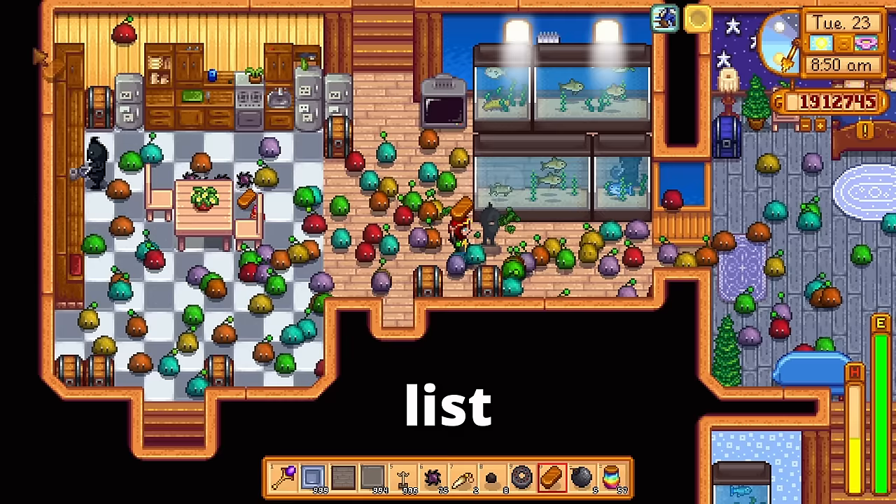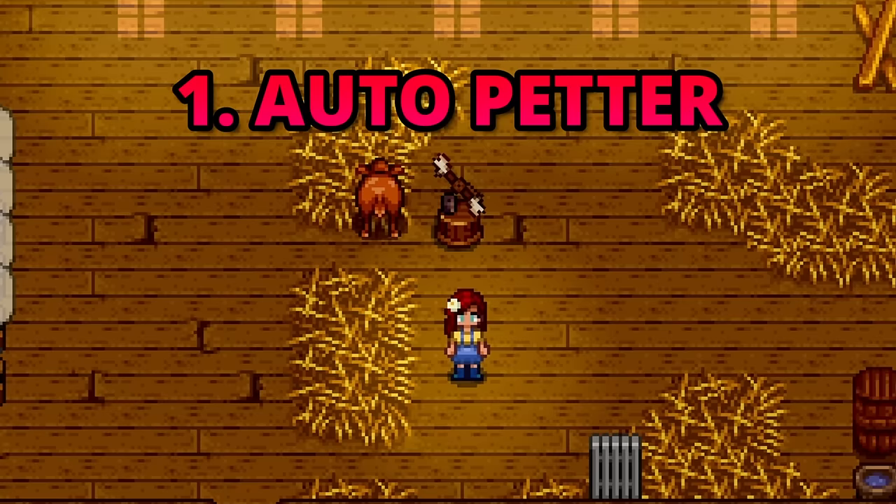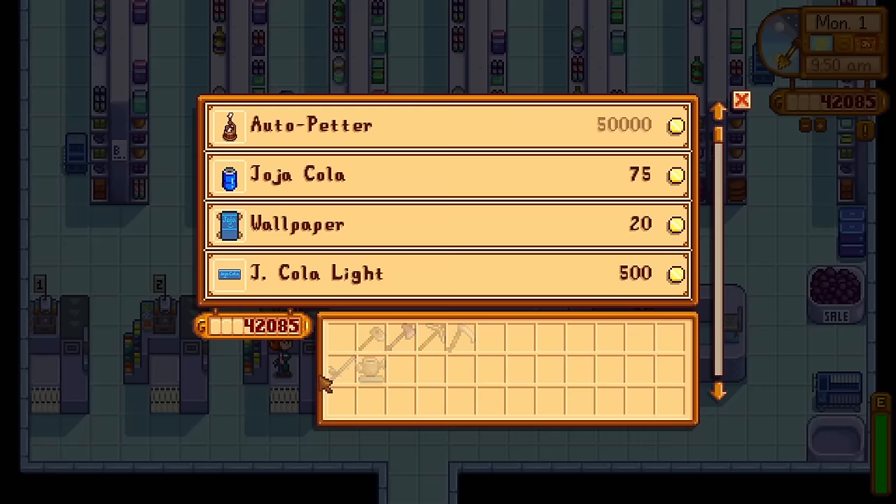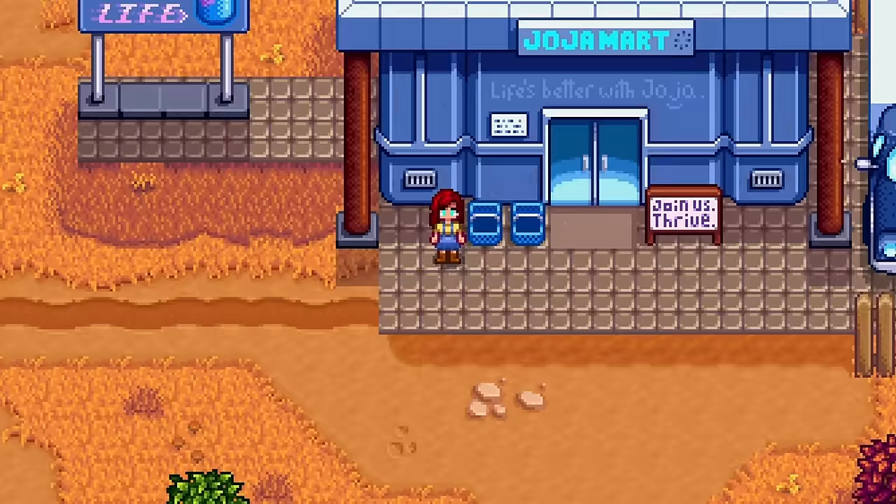For those who have never been lucky enough to find one, the auto petter is a machine used to automatically pet coop and barn animals every single day. Do auto petters even exist when going the community center route? You can buy it easily in the Jojo route for 50,000 gold, but let's assume you don't want the valley to become a corporate powerhouse just yet.